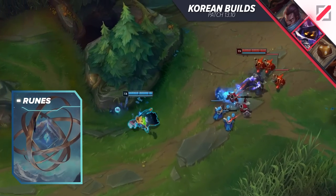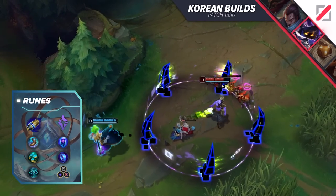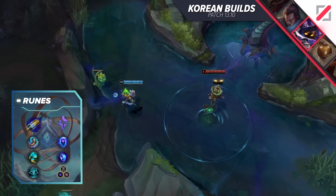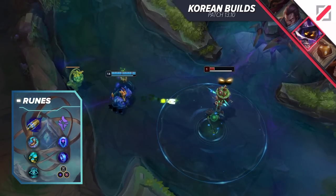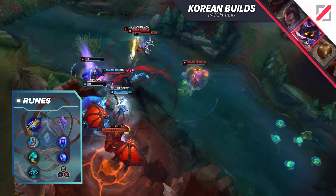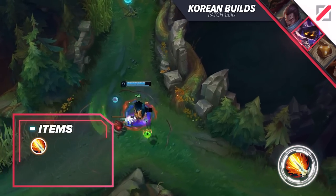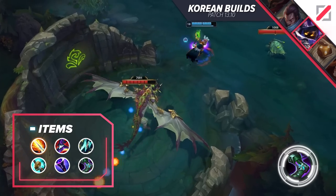Let's talk about the runes. You want First Strike, Magical Footwear, Future's Market, Cosmic Insight, Manaflow Band, and Transcendence, with an Ability Haste, one Adaptive, and one Defensive shard. Just to remind you, this build is not about achieving the highest win rate, but just to break the game's established perception of certain characters and how they deal damage. With this build, your empowered auto-attack will deal more damage than your ultimate ability. To achieve this absolute abomination of a build, you'll want to get Everfrost and then swap to Lich Bane later, the newly buffed Rabadon's Deathcap, Static Shiv, Stormraiser, Void Staff, and Sorcerer's Shoes.